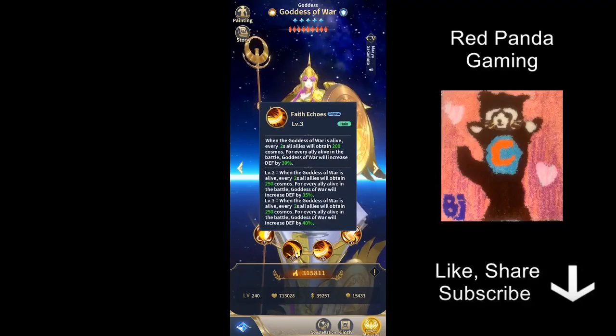The next skill is Halo Effect, which is quite straightforward. All allies will obtain Cosmo — every 2 seconds they get an extra 250 Cosmo. So this is like an upgraded Divergent series opening skill, which is a great ability to have. On top of that, Athena gains increased defense of 40% for every ally alive. Theoretically that could be a 200% or 160% defense increase depending on whether she counts herself, making Athena extremely bulky and very viable at the front.